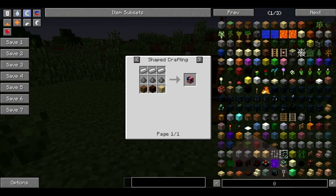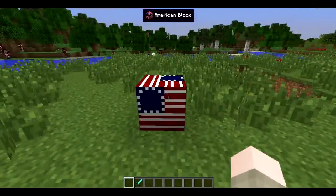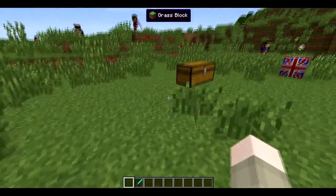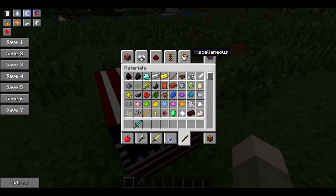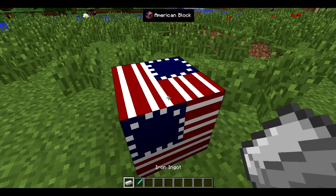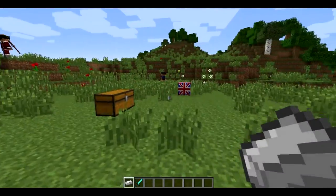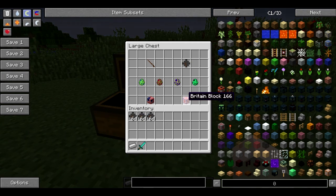The American block is crafted with three iron on top, three gunpowder in the middle, and any wood of your choice in the bottom section, and you will get the American block. For some reason I can't get it to work right — I think there's a glitch right now. But what this does is you need iron for it to work. Usually you can summon in soldiers from this block, and you have to pay iron for them to summon in. It's the same thing with the British block, but with different crafting.